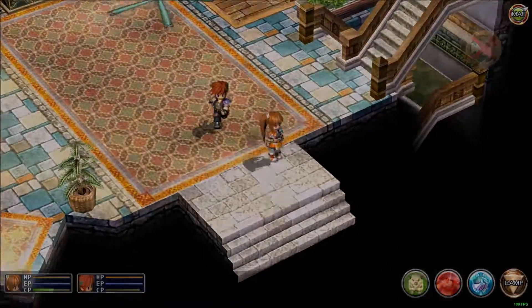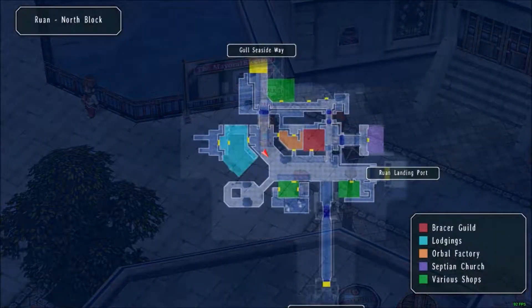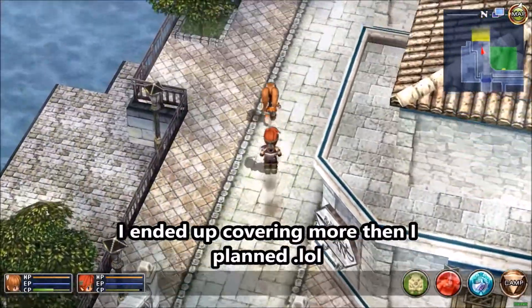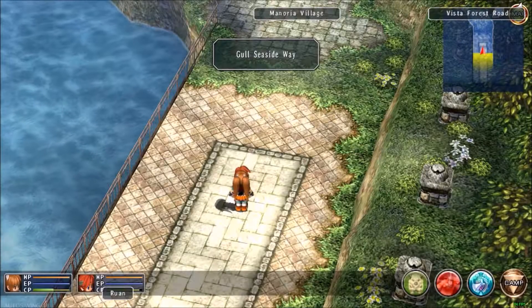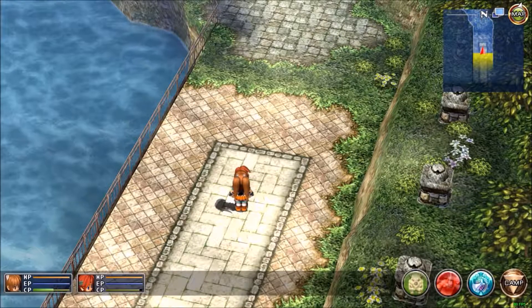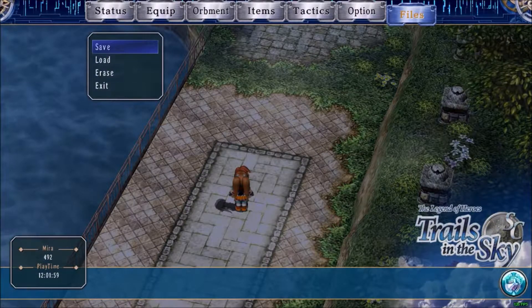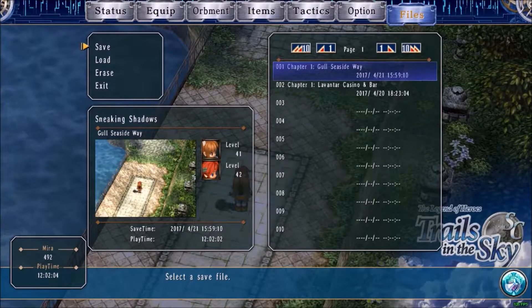Now that we're replenished, we'll head outside and go over a little bit of the battle system — though like I said, we won't cover too much of that in this video. Another cool thing about this game, like a lot of newer Steam games, is you can save pretty much anywhere. We just go to Files up top and we have the option to save right here. This is the new spot I'm grinding in right now.